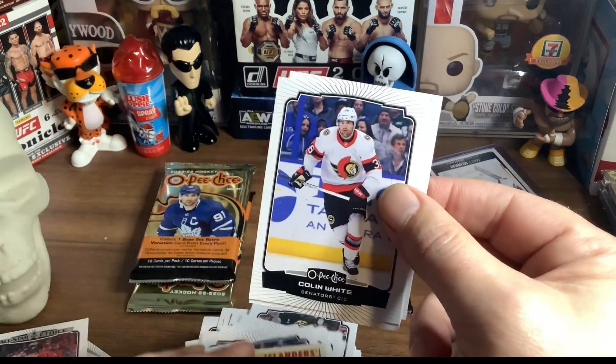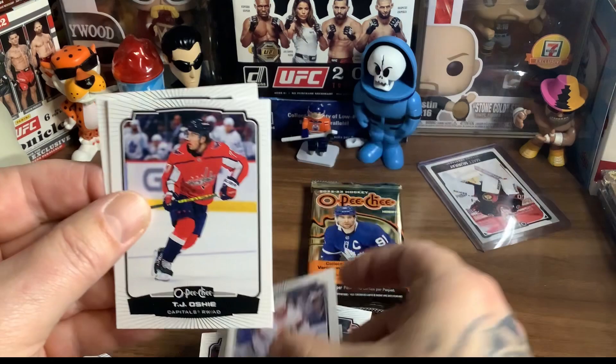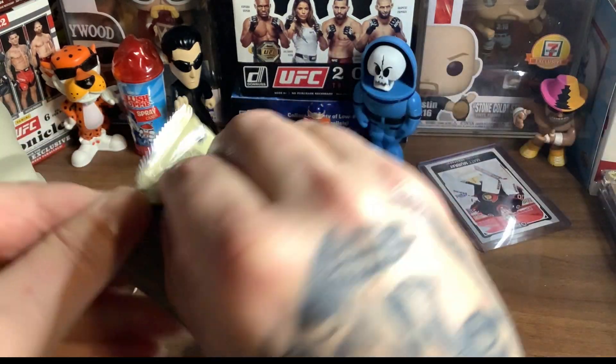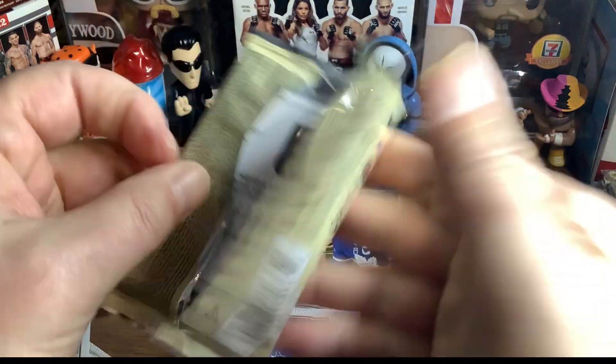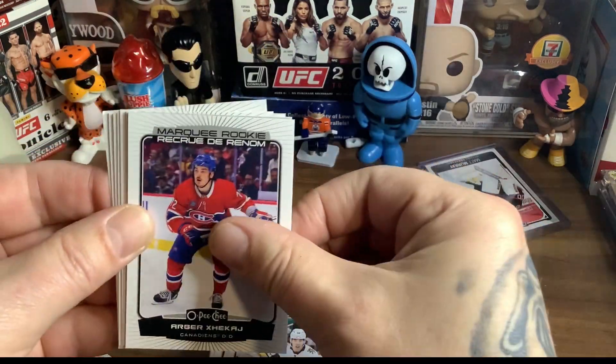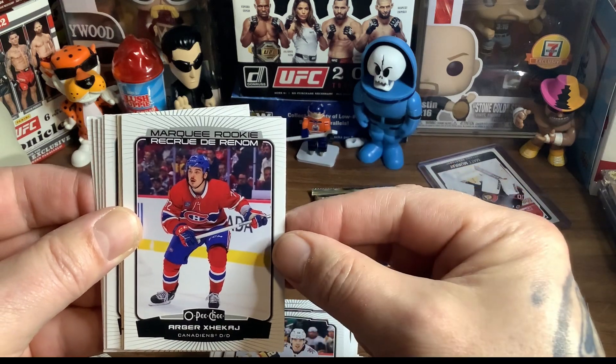Casey Kazekas — oh, that goes over there, sorry, I almost put you on the common pile. Mind you, it's OPG — pretty much everything's a common, right? No? Okay, that's your own opinion. What ever happened to Topps Stadium Club? They were good cards back in the day. Marquee Rookie of Arber Xhekaj — I can't say his name, but I love the guy.